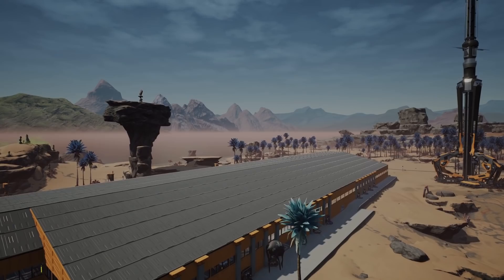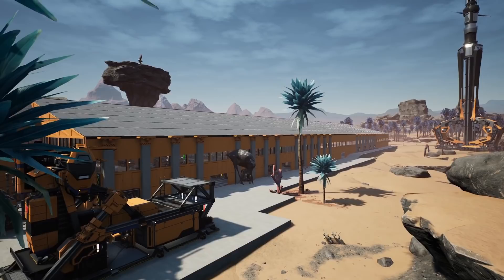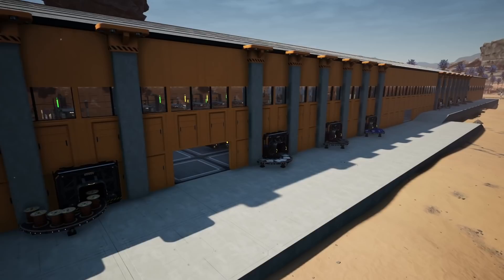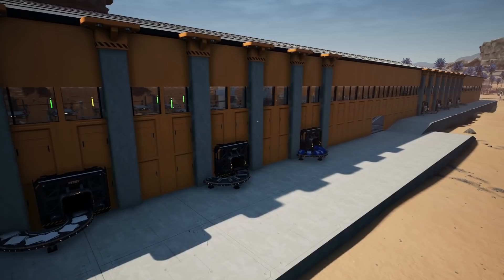Hello guys and welcome back to our third episode of the perfect starter factory — and it is our final episode of the series. Today we're going to be talking about power, we're also going to be covering steel, AI limiters, and copper sheets. Once done, you will be producing everything that you need to start scaling up your factory.